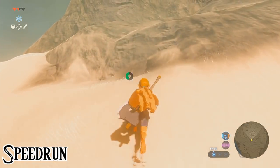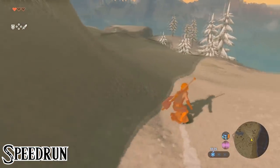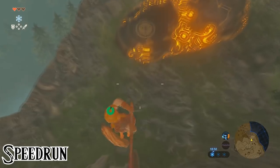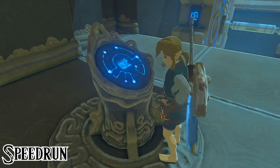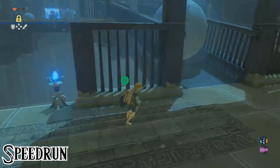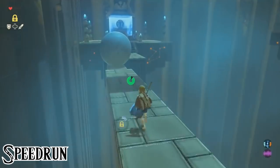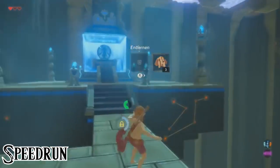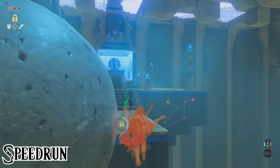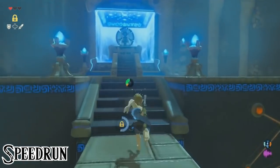Here we have two choices — depending on our route, we can now grab the warm doublet or skip it. After passing the top of Mount Talia, we shield surf a little more until we reach the stasis shrine. We are a little too high up to just jump down, so we perform another fall damage cancel by throwing the weapon and putting it away a couple of frames later. We enter the shrine, get the rune, and freeze the platform as soon as we can move again. If we're fast enough, we don't have to wait at all. The rolling boulder can be ignored with enough stamina. The last part is more precise — we skip the sledgehammer and jump past the boulder. With the right timing and angle, we can just make it past the boulder by performing another shield surf to gain distance, then unequip the shield to get out of the surf and climb up the last bit of the platform.